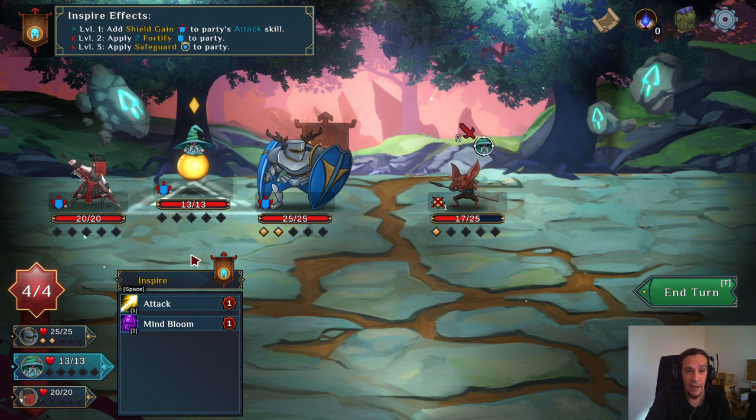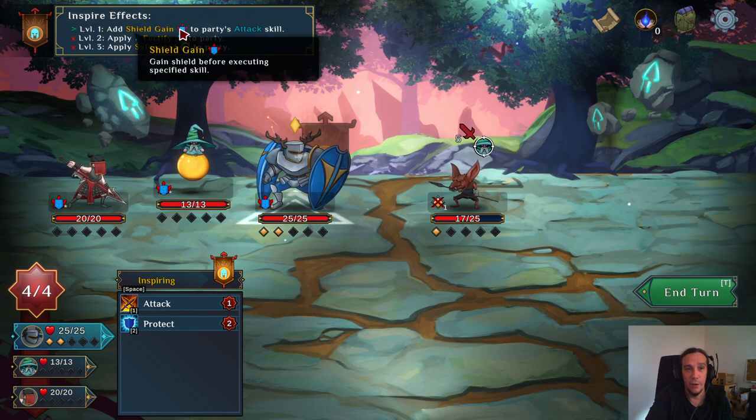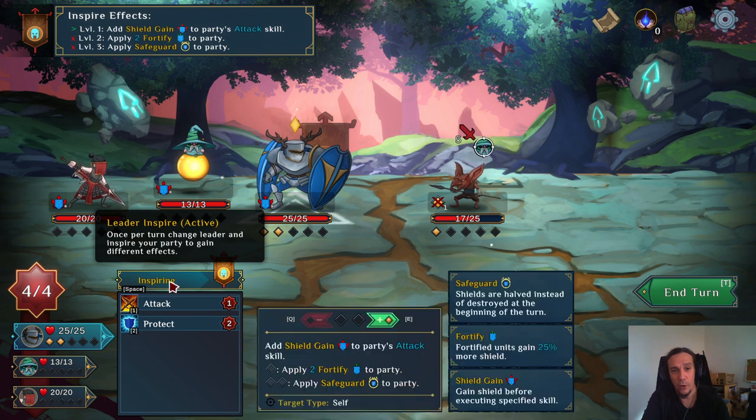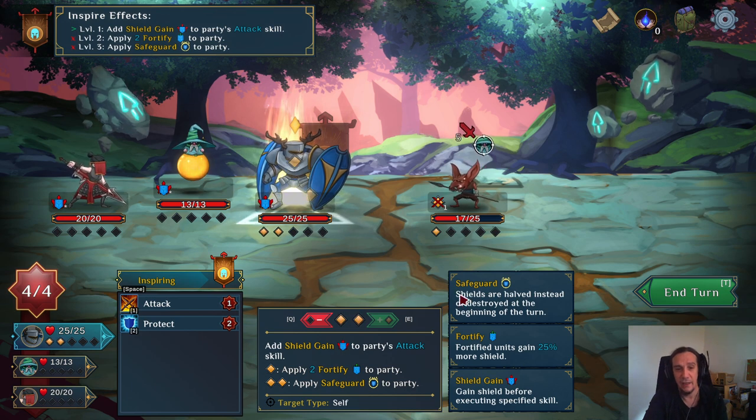Each character has an inspiration skill. At the beginning of the fight, our tank did the inspiration effect automatically. Every one of our characters now has a shield gain when they attack. If we use the inspiration again on our tank and boost it with boost points, we would get extra effects: shields are halved instead of destroyed at the beginning of the turn, we gain fortified, people gain more shield, and whenever we attack, our people gain shield.